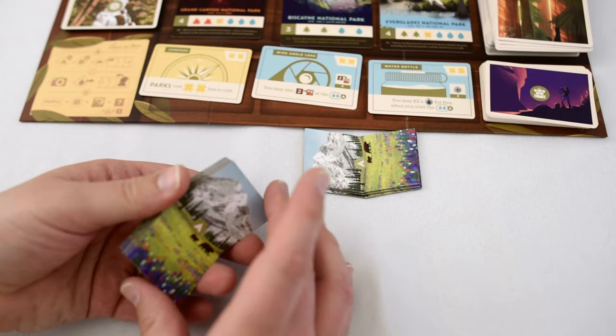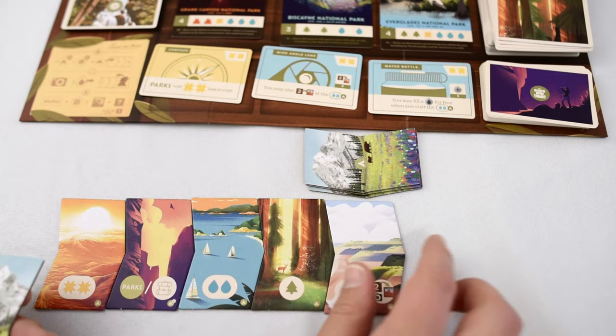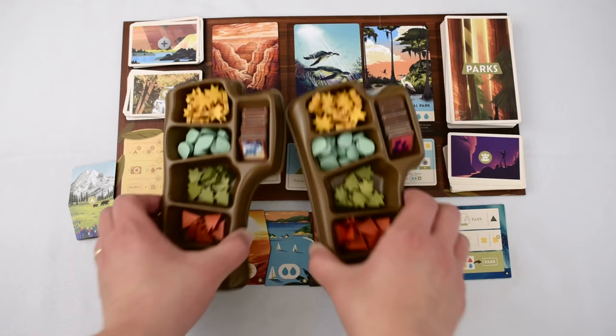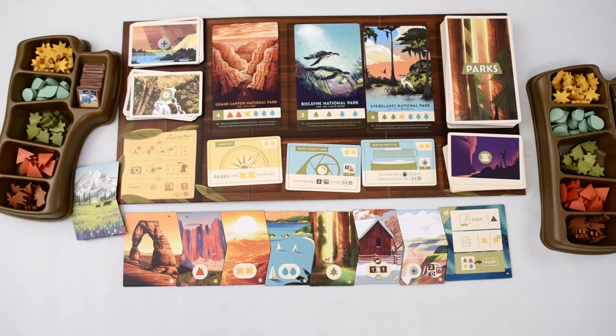Now we are ready to make our first trail. With this stack of tiles, we'll take our first site and flip it down here on the left, then going left to right, reveal one site at a time. There should be five basic sites in this first trail along with one advanced site. Once we get to the end, place the trail end and at the very beginning, put the trail head tile. Parks also comes with these awesome log shaped storage containers. Each one contains some sunshine, water, trees, mountains, and wildlife tokens, as well as some photos. If one ever runs out, feel free to pass resources back and forth between them and place them somewhere conveniently in reach of the players.